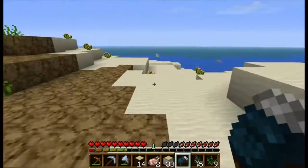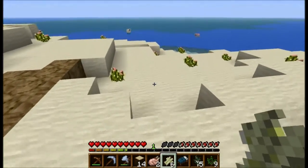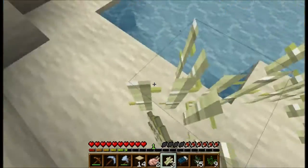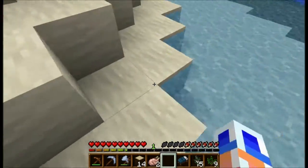All right, now I want to put these back over here, because on this map I don't think he's given us a crap load of bookshelves and stuff. I think he just gave us a farming box.